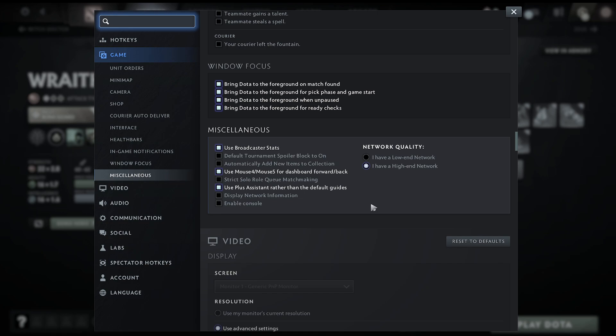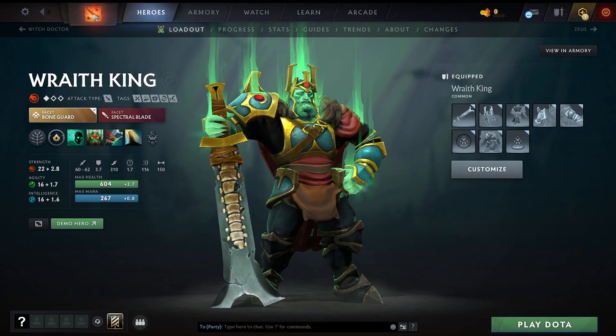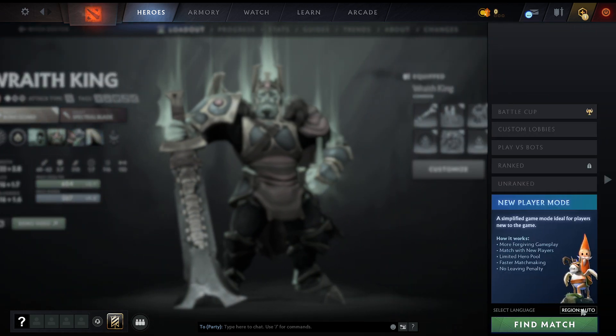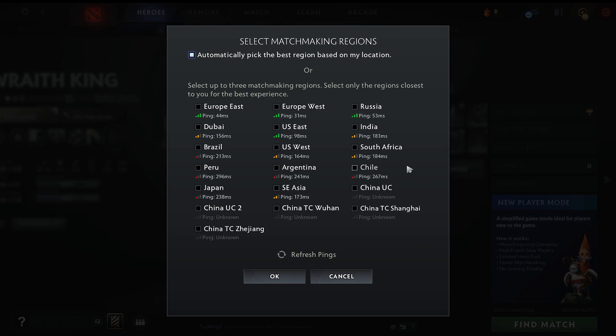Now also, whenever you want to play a game, in this little icon here, you're going to have to select your region. If I go in here, I'm going to have to select my region, and what you can do is select the region that is closest to you to have the least ping.